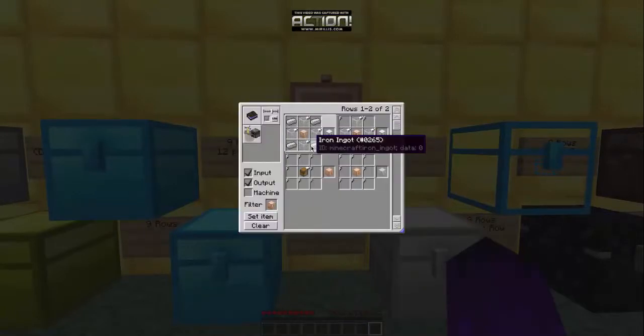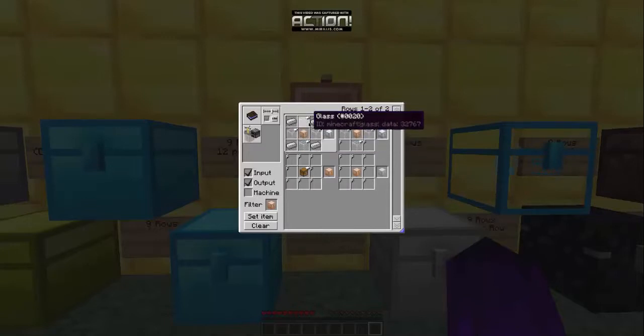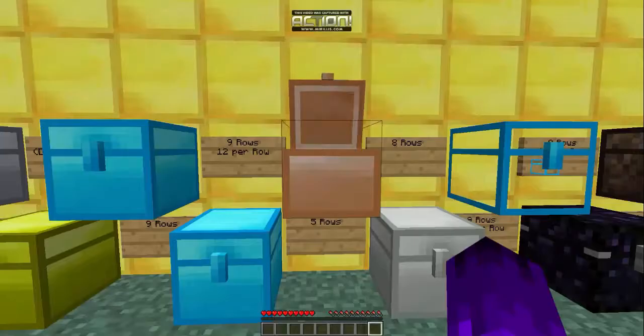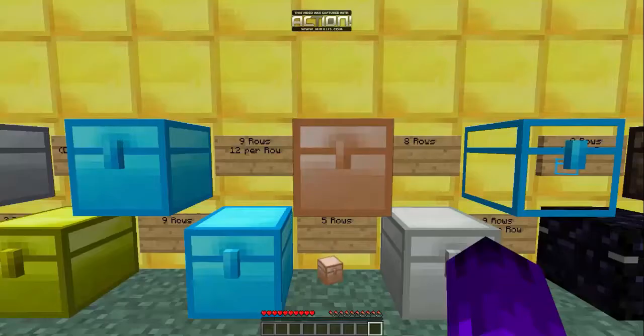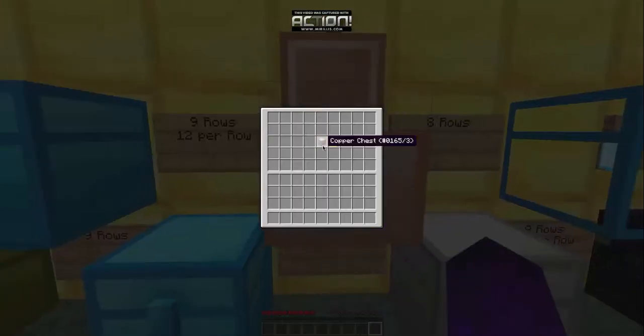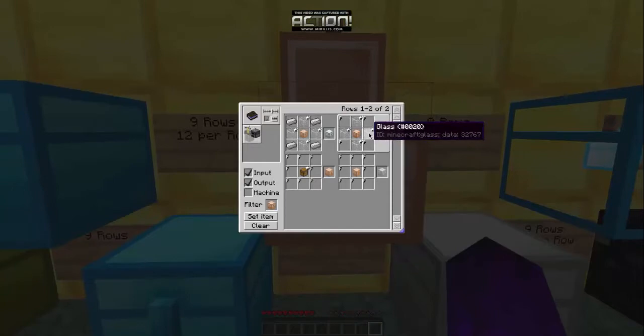Now there's actually a lesser chest called the copper chest. Here's how you craft it: iron ingots in the corners, glass in the remaining spaces, and a chest in the middle. I kept clicking the wrong button - I'm so good at this game.